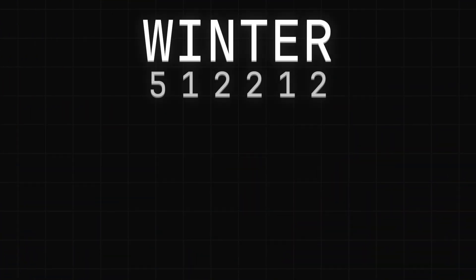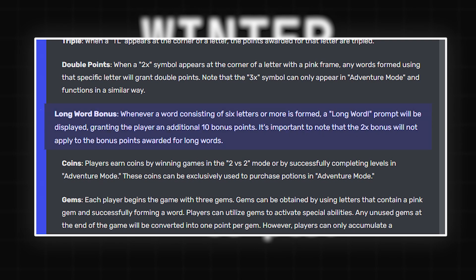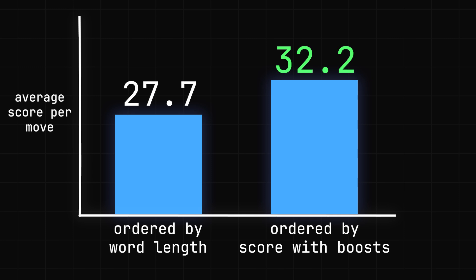To calculate the score of a move, you can just add the values of each letter in the word, apply any of the boosts, and then add an extra 10 points if it's 6 or more letters long, which according to the Spellcast wiki is one of the rules of the game. So now that words are ordered by their calculated score, we can see a sizeable improvement.